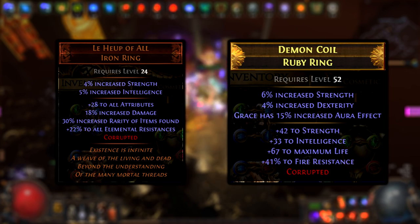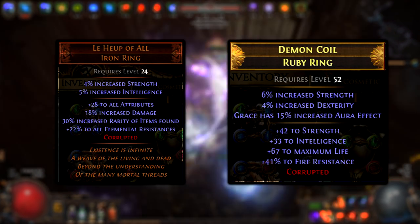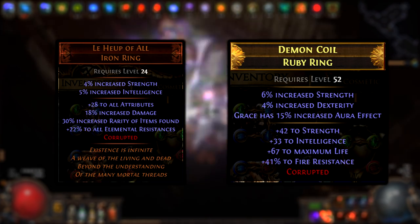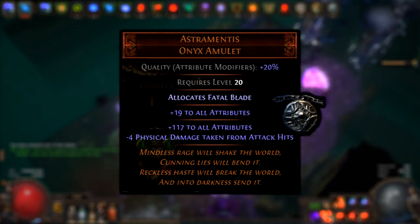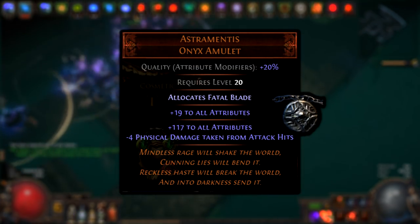For rings, look for Strength implicit — either Corrupted or Synthesized — with Flat Strength, Resistance, and Life. Astramentus is, no doubt, the best Amulet for this build.